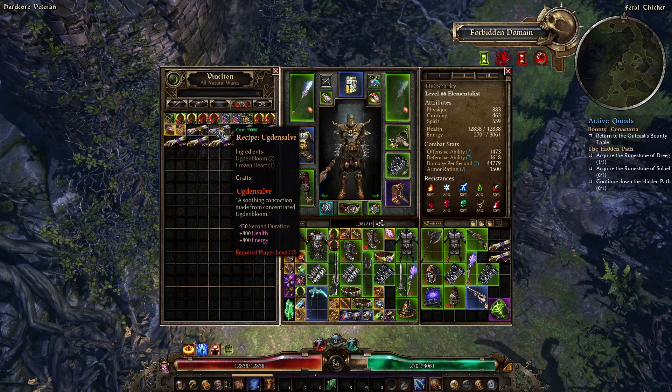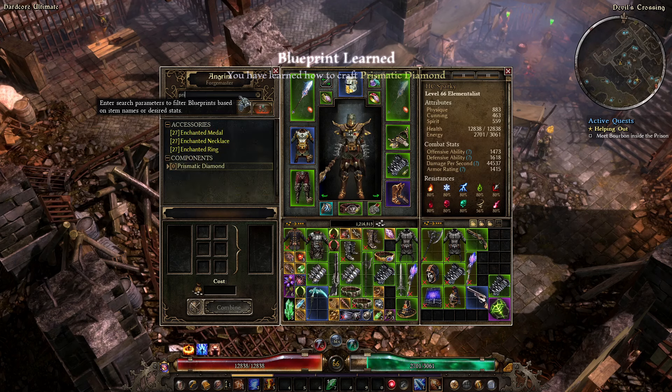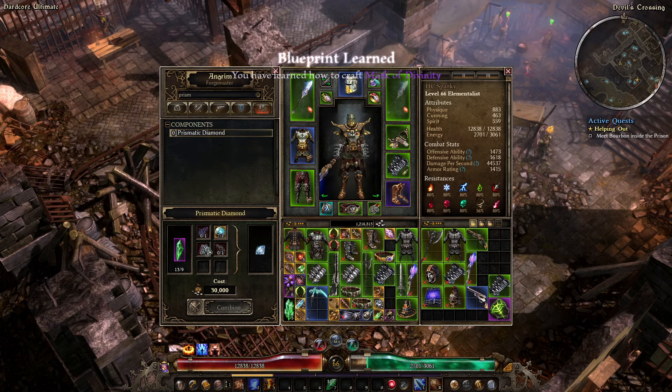With that done let's head back to Ultimate. I don't know if I actually have the components needed to craft the Prismatic Diamond, but if I do I'm going to make one and stuff it into my helmet. Let's go ahead and eat all of these — Prismatic Diamond needs Arcane Spark and Wrath Stone.